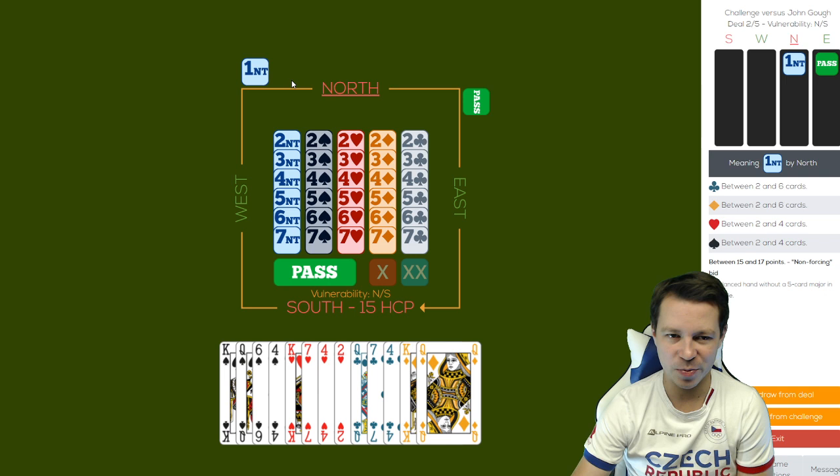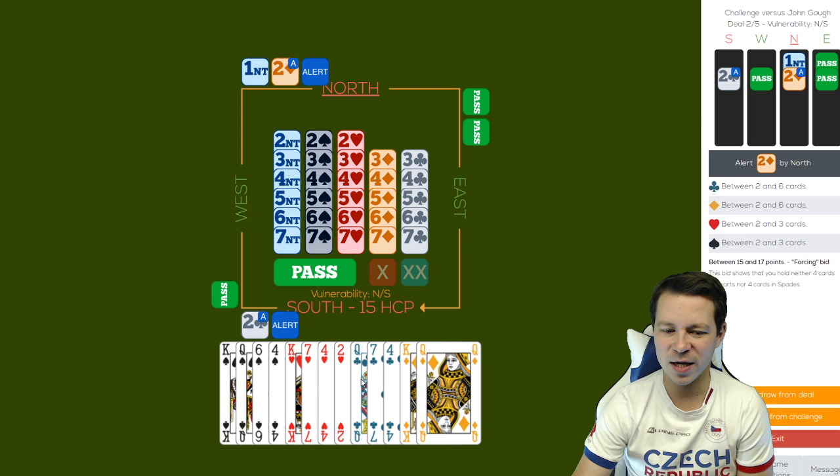Again a strong no trump, so there will be a difference here. I have 15 high card points, which is on the edge, but no aces - king queen in a short suit, queen of clubs, where I would need to dump my losers. The queen of clubs is kind of useless, so I'm not trying for a slam on this one. I'm just bidding three no trumps.